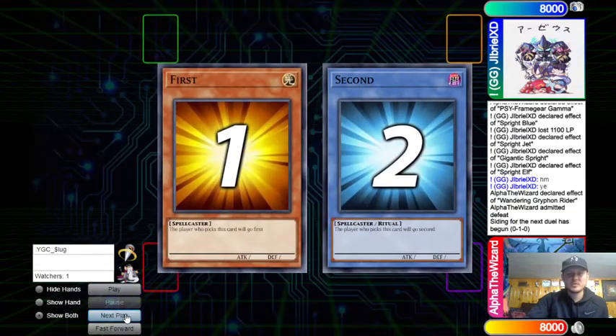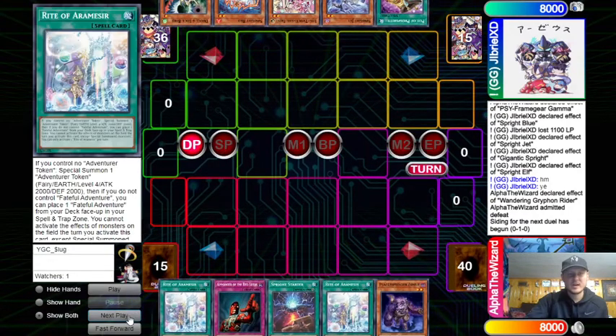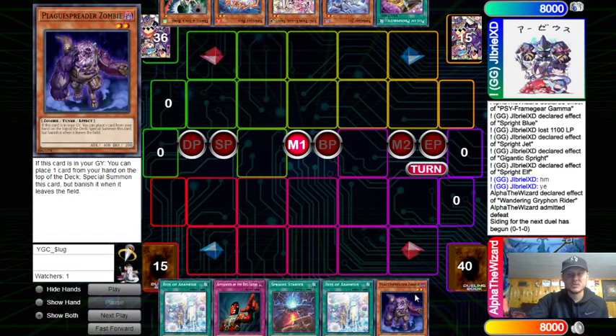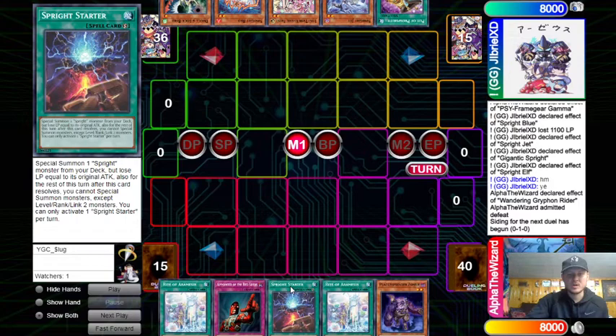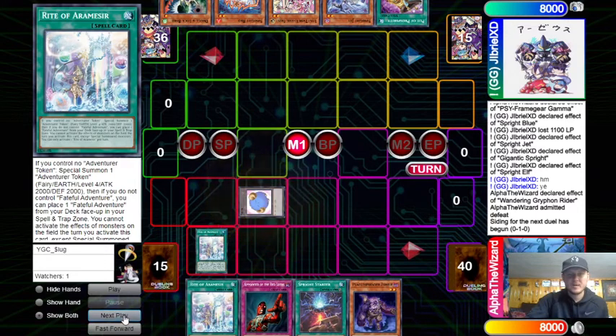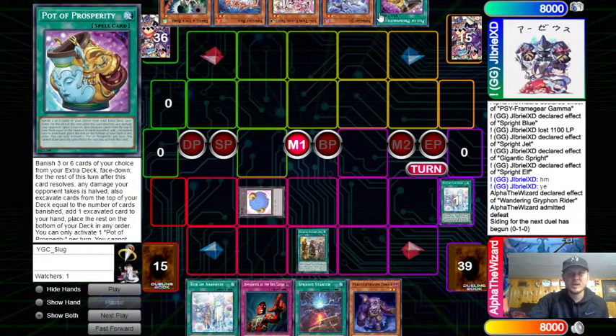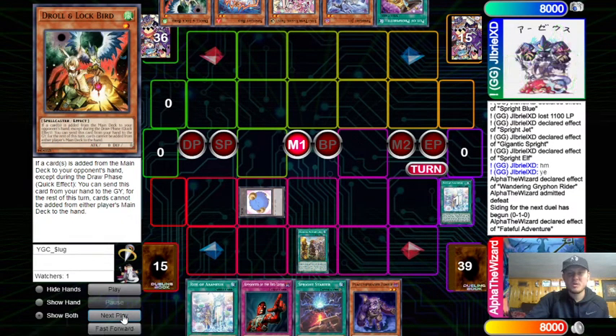Moving on to Game 2, we see me going first — it's 45 versus 41, kind of interesting. Our hand is really solid: Right plus a Tuner, plus a Starter, plus a Pointer, and a free Right for the Plague if needed. Our opponent has Prosperity, Jet, Frost, Red, and Droll. Nobody's really playing Droll right now, but it's really insane against the Adventure deck, so I can't blame him for siding it in.